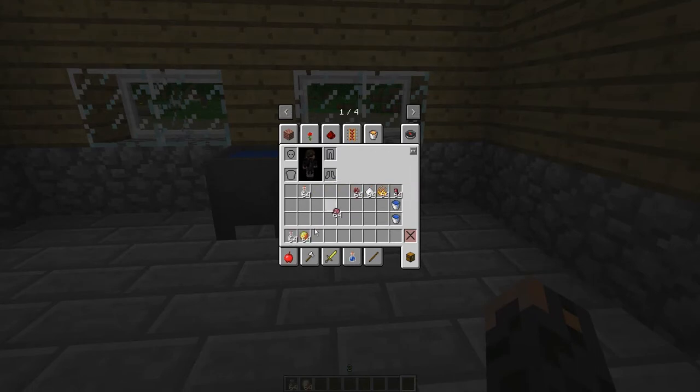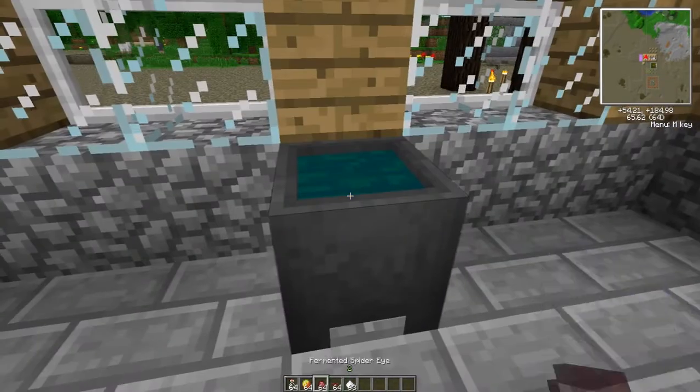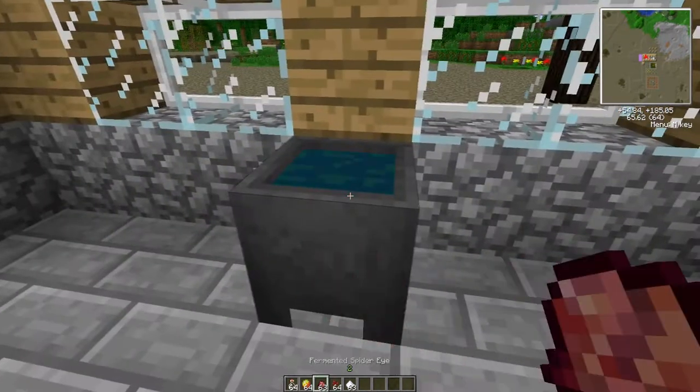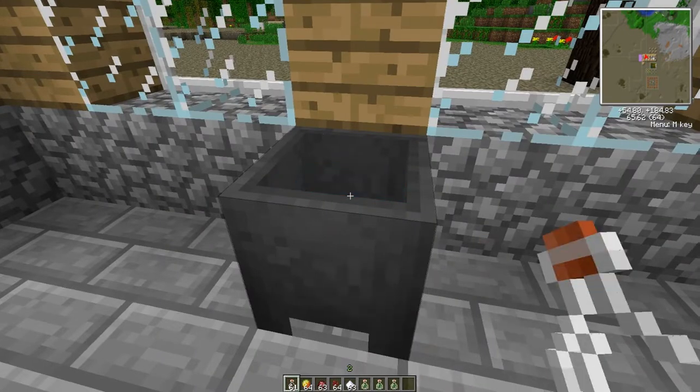I'm just going to get out some bottles. Let me dump some sugar in here — Nether Wart doesn't work with that. Put some fermented spider eye in there as well, put a glass bottle in there, and you can make 3 potions.